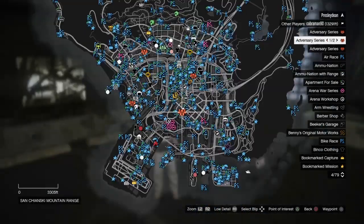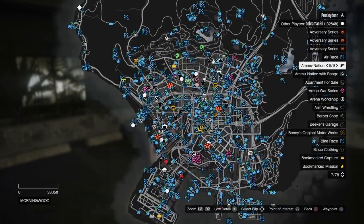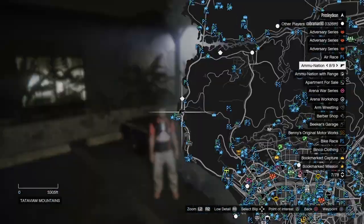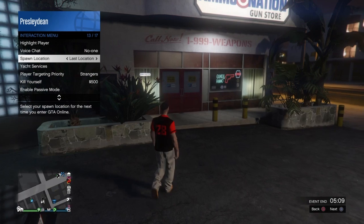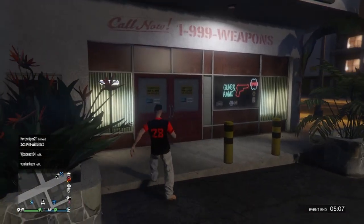First, go to any ammunition store — just anywhere you want to go. Then make sure you set your location to last location.